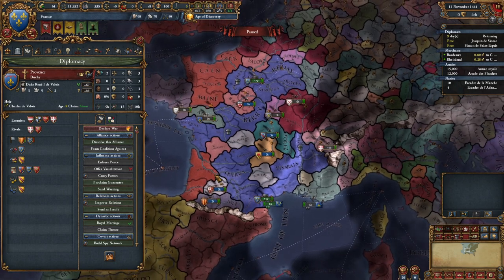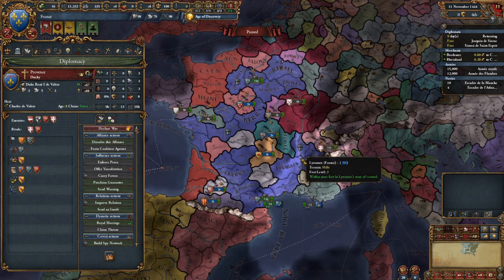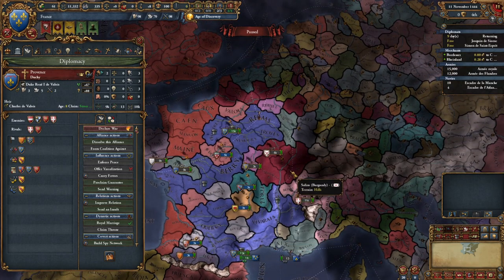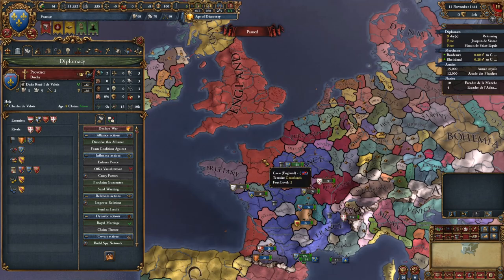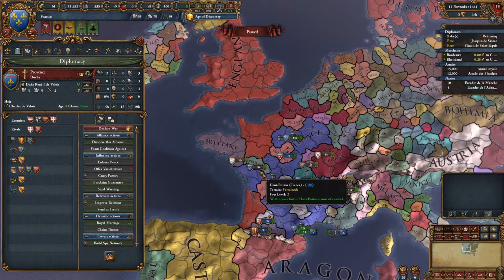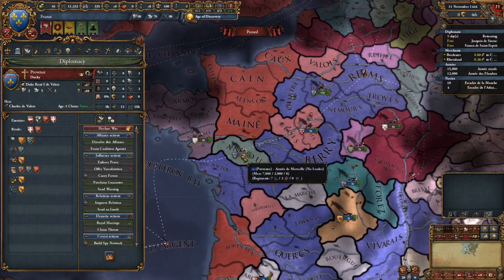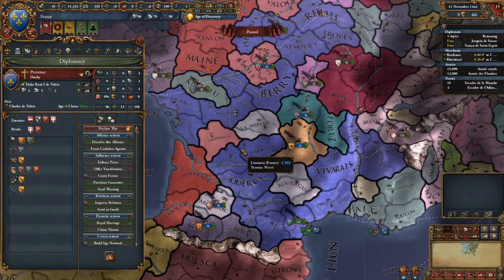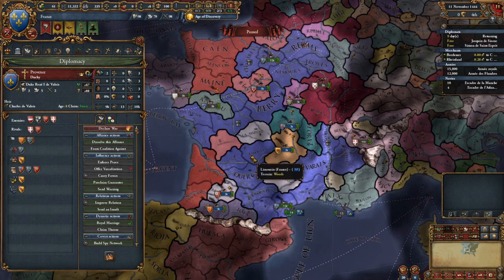Provence is kind of a weaker nation, but we are the only thing protecting it from Burgundian conquest. However, we could look at it like: we're allied to Provence, but maybe we actually want this land for ourselves. Maybe we actually want to attack Provence ourselves. So maybe what we could do is dissolve the alliance with Provence to undo this 'too many diplomatic relations' situation.